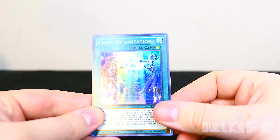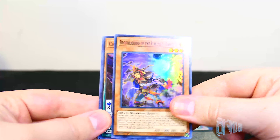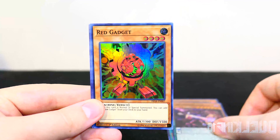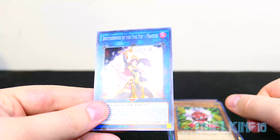Alright, so we have Cygnet Optimization, Brotherhood of the Fire Fist Rooster, Chronograph Sorcerer, Red Gadget, and Brotherhood of the Fire Fist Peacock. Cool.